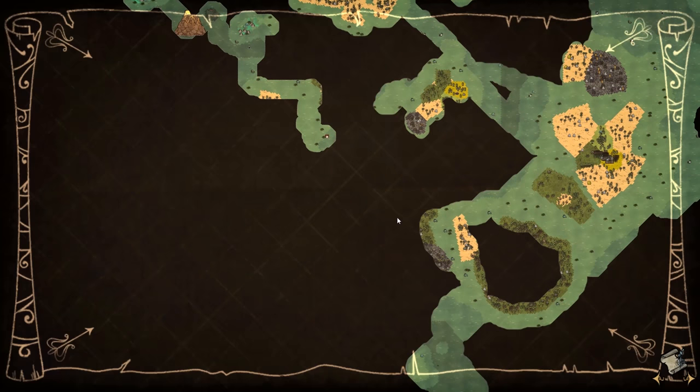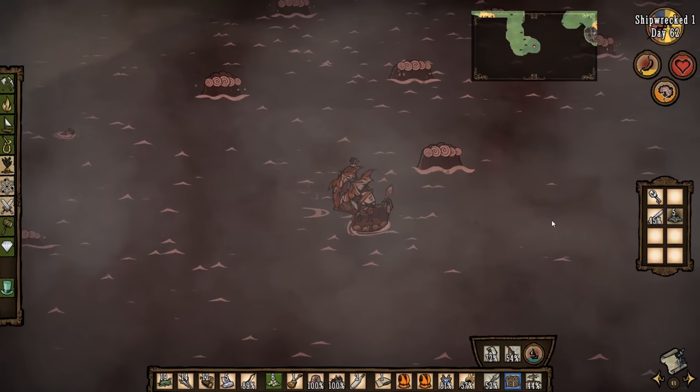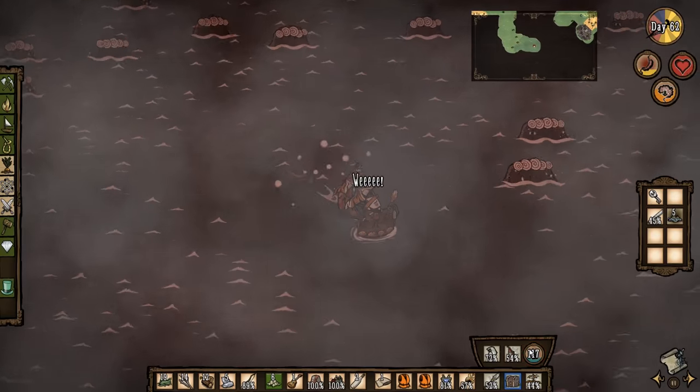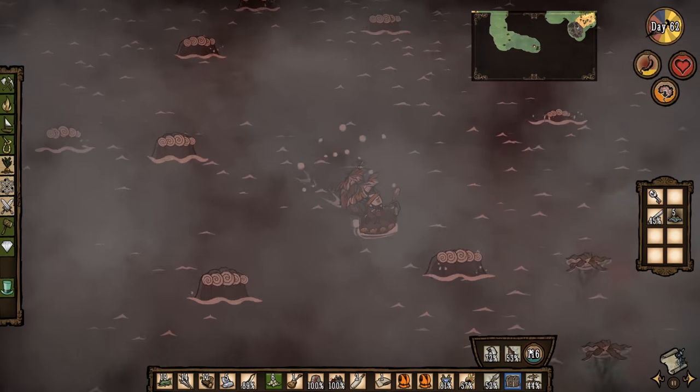Now we head back. We should be able to get back by end of day, drop stuff off and repair our boat before we leave again. If we get another eruption right away we're just going to do the land method.